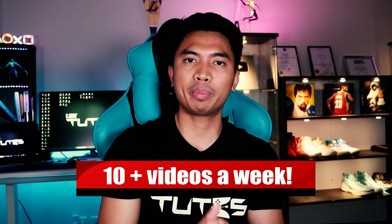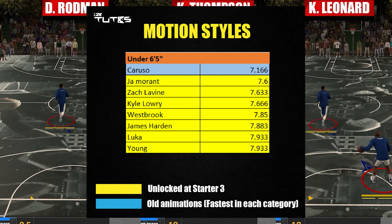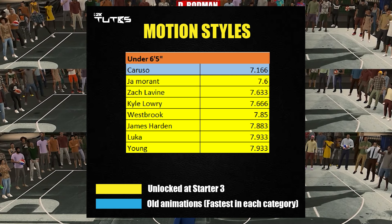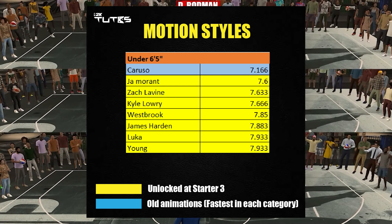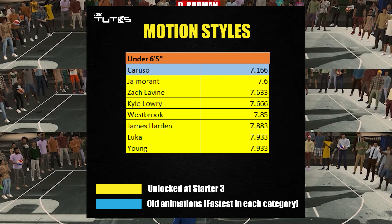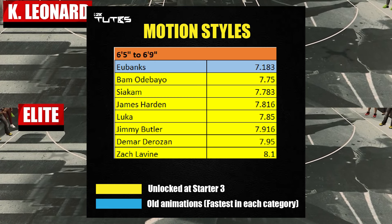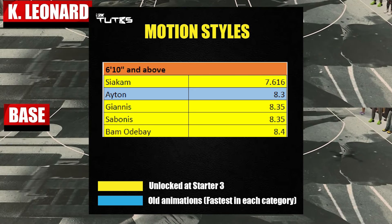For under 6'5", Caruso was leading the way on my last video, and still nobody can beat it — it's not even close. It's at 7.1, and the next one is at 7.6. For 6'5" to 6'9", same thing — Eubanks is still the fastest. But for 6'10" and above, Aiden was dethroned, and now Siakam is the fastest, and it's not even close.